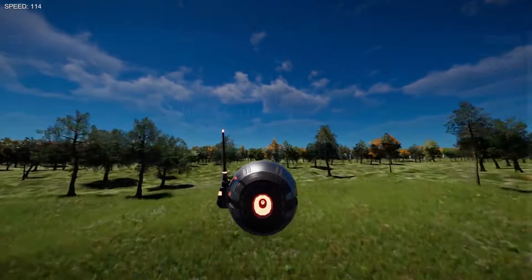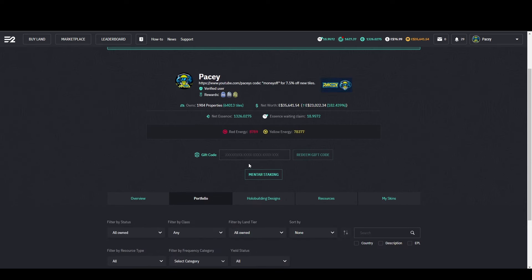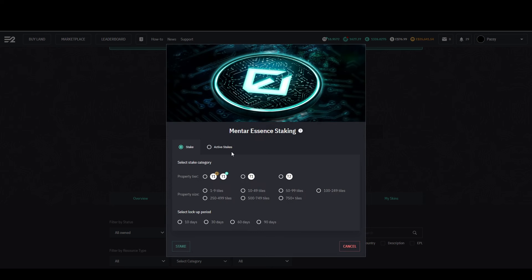To get to the Mentar staking, you want to come to your profile and here you will see the button 'Mentar Staking' just above your properties and below the gift code redemption box. Clicking this opens a window where we can see which stakes are available and our active stakes.